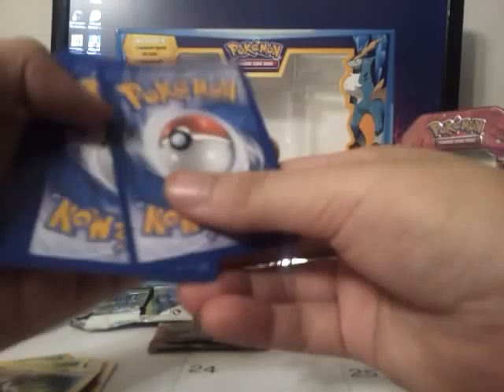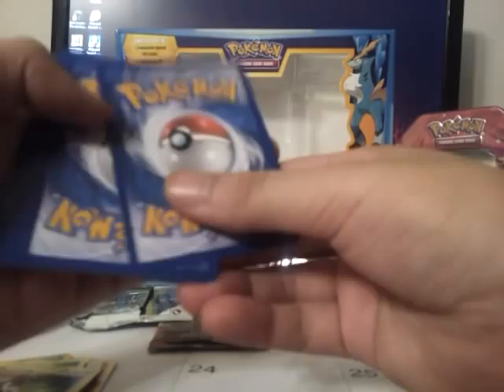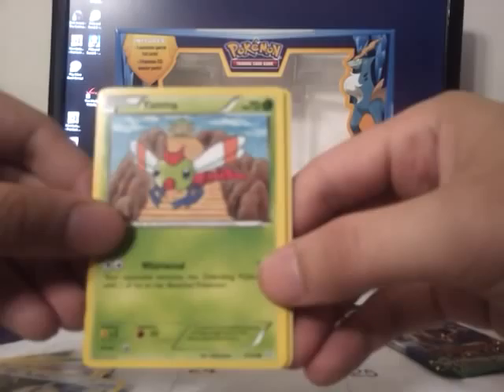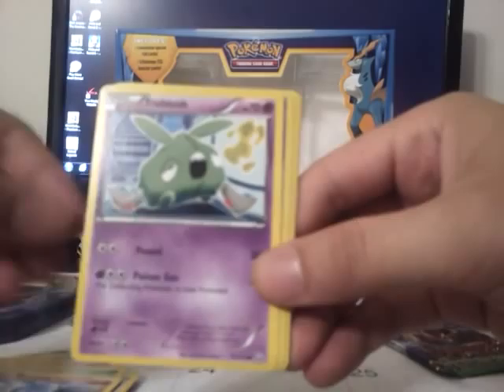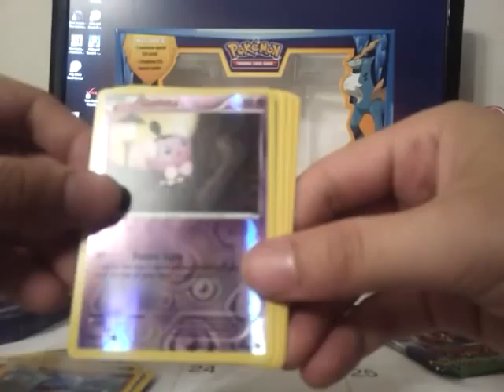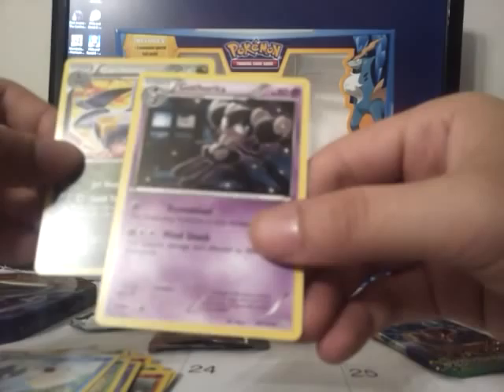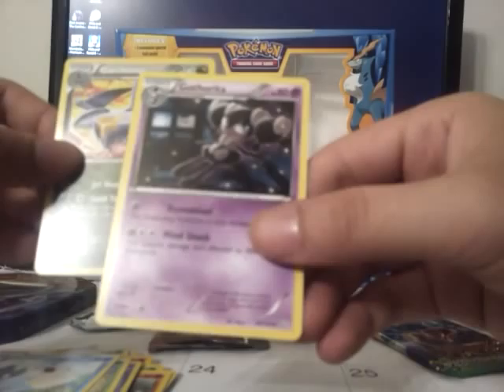On to Dragon's Exalted with Gyarados on the cover. We have a Code Card — set that away. Cubone, Rufflet, Yanma, Nosepass, Trubbish, Gothita Reverse, Skiploom, Celo. Garchomp is my rare, and Gardevoir.